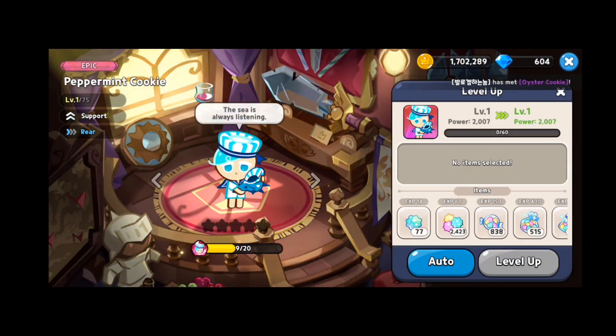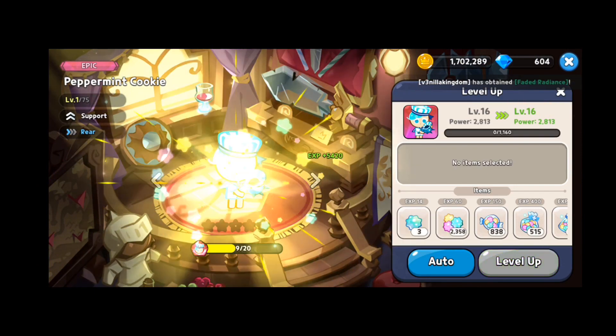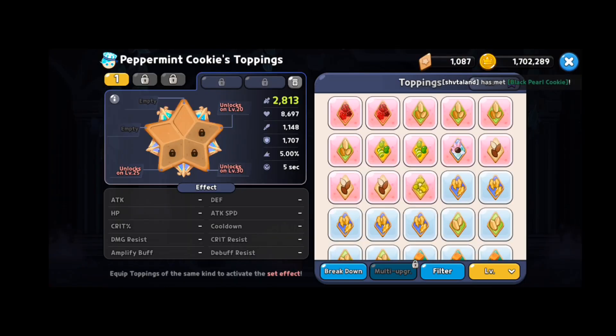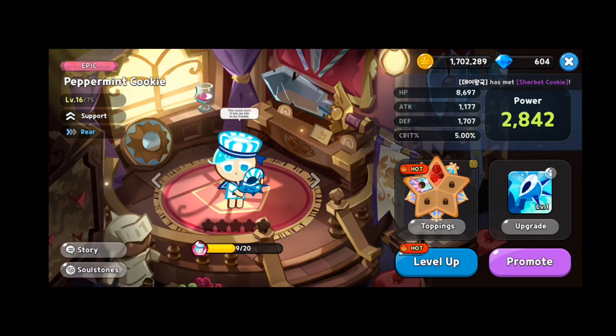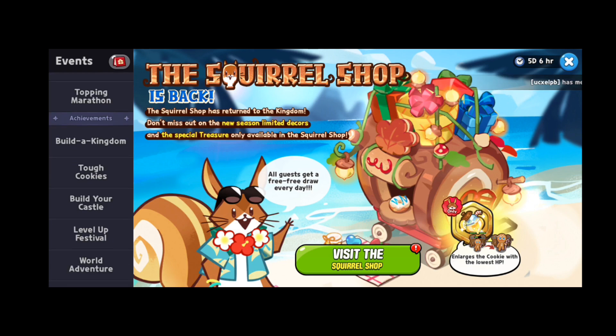Let's upgrade him and play with him a little bit. He's a support so we'll just check out his abilities and stuff — nothing too crazy. Let's equip these and this new topping. It's limited, but it's for this cookie.